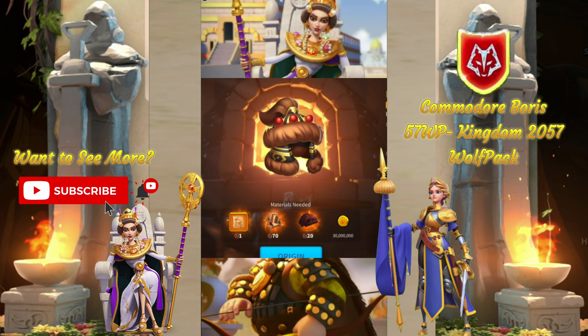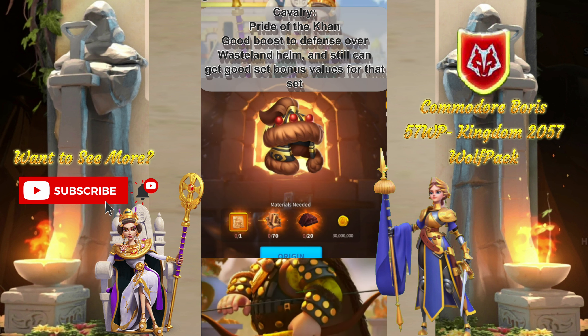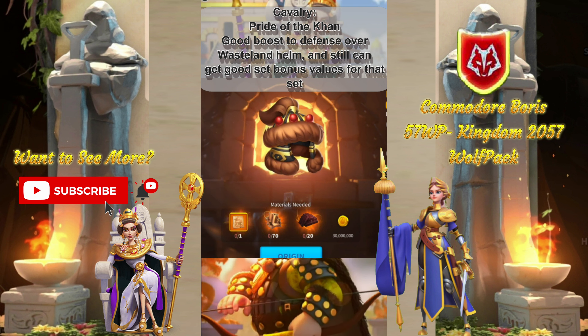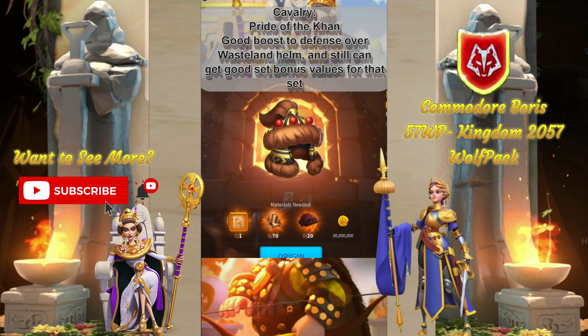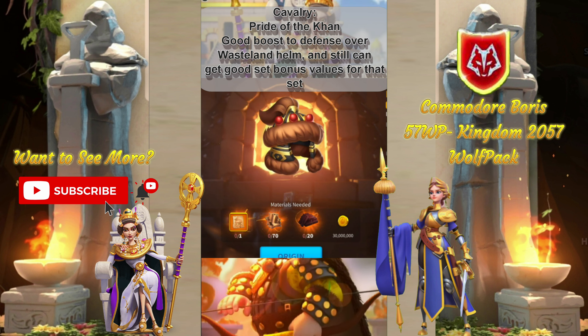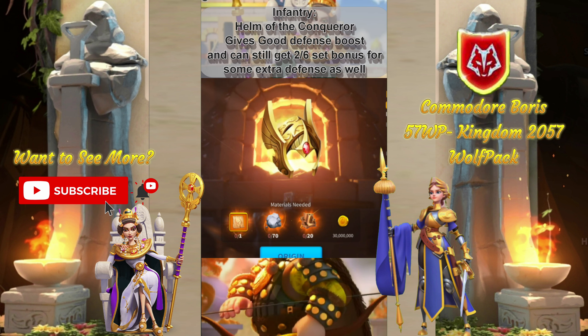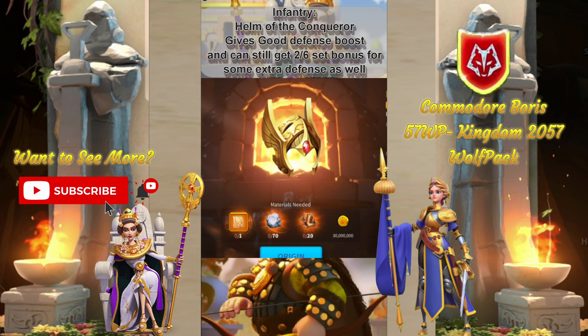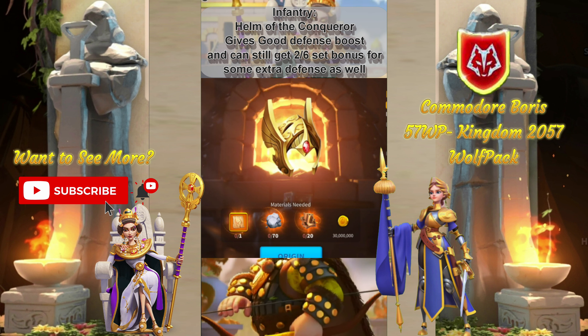Here are the best Season of Conquest equipment pieces for each troop type. First, for Cavalry, we have the Pride of the Con — the defense boost is nice, and it's a better option than the attack. You can still pick up any number of set bonuses based on the variety you get with the Cav sets. Second, for Infantry, we have Helm of the Conqueror — similarly, the defense is nice versus the attack on the weapon, and you can still get the 2 out of 6 set bonus to give the extra defense, which also gives you a good option for weapons.